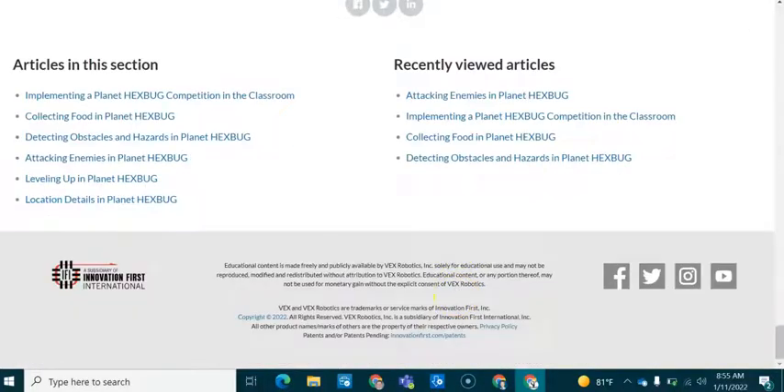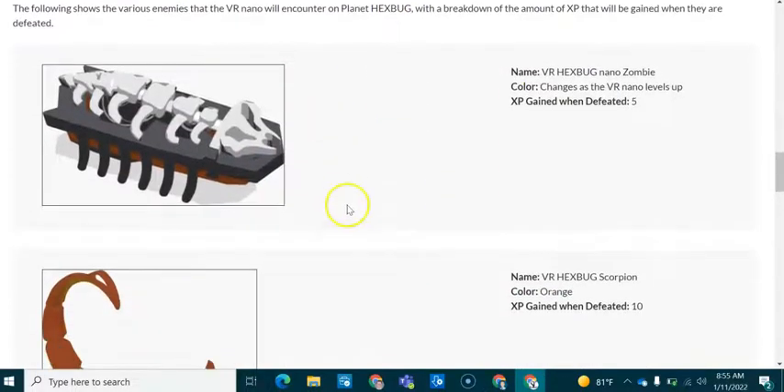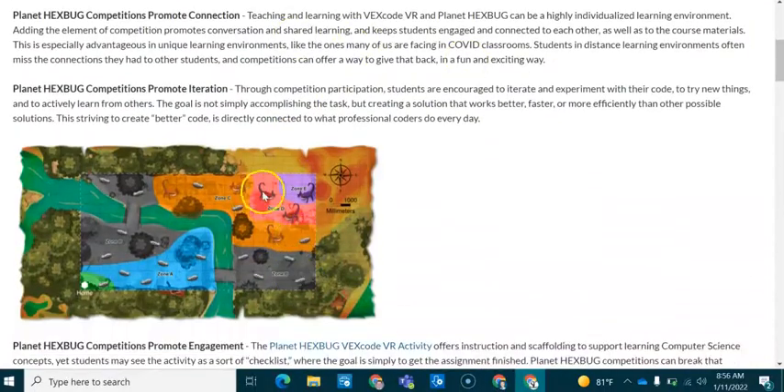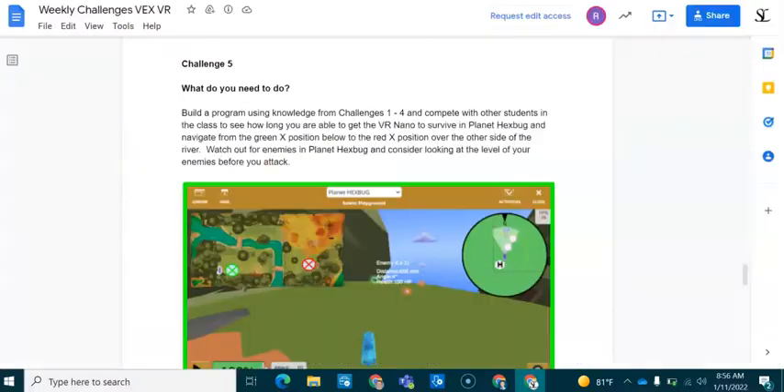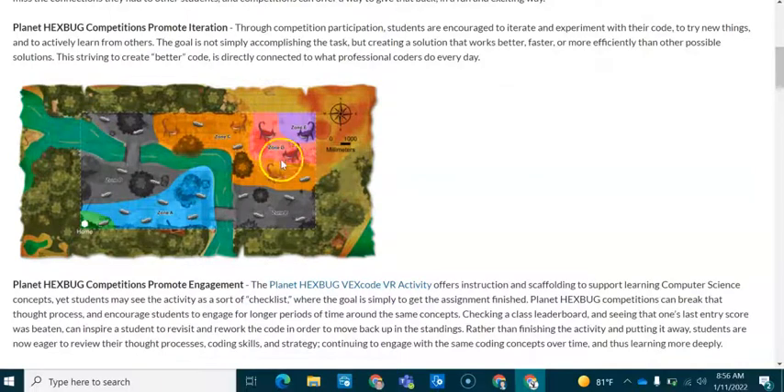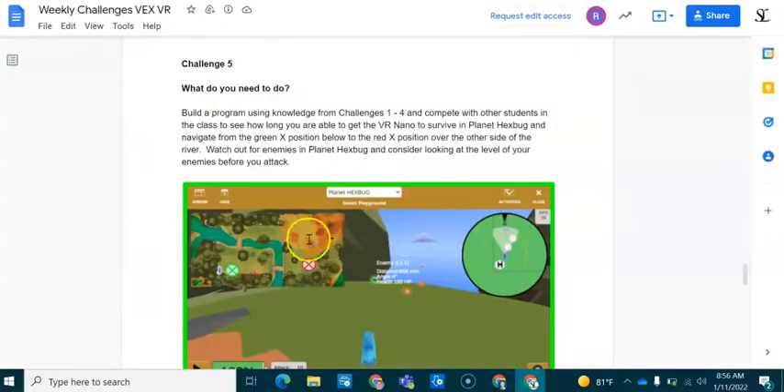Scrolling down to the attacking link, we can see the different creatures which might attack us inside the playground. We're starting inside Zone A and probably navigating over to Zone B. As part of this challenge, you'll need to go across to a very dangerous zone, and you'll see some interesting creatures in Zone D. We'll probably pass through Zone C or D, or we can cross this bridge first to stay inside Zone B to finish.